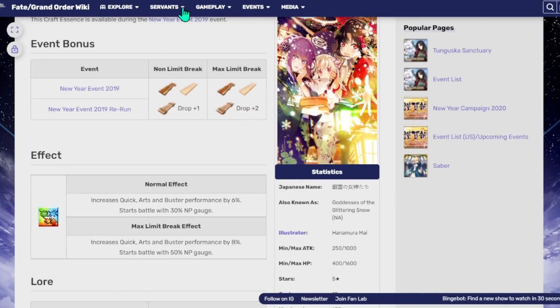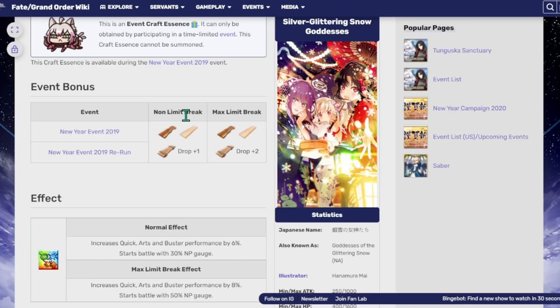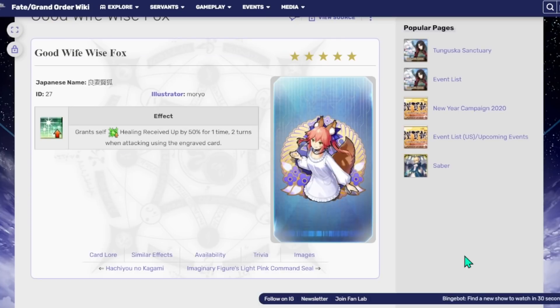We're getting a new CE — well, new for newer players. If you're an older player, this is not new. But it's pretty decent: you get an omni buff with a 50% gauge, so it's something generic. It's not the best 50% starting charge CE, but it is just generically good. If you're a newer player starting around New Year's, it's just a good CE you can slap on anybody, because any servant really loves having a 50% battery and it gives an 8% buff to all card types. So it's not the best 50% starting charge CE, but it's not bad by any stretch of the imagination.